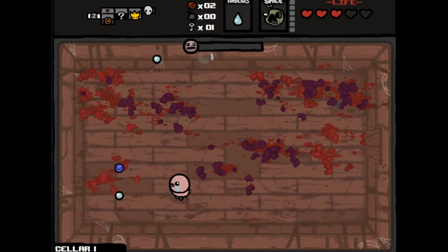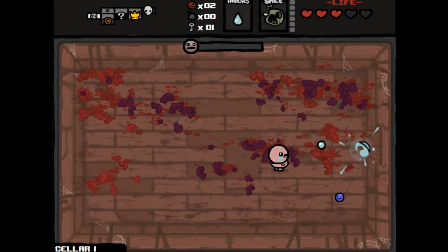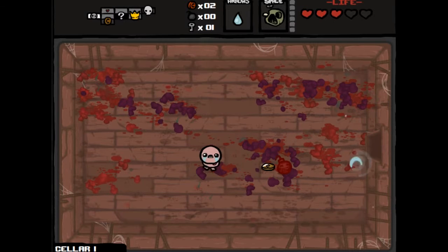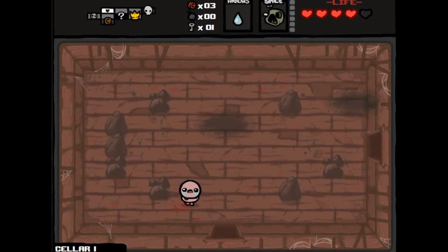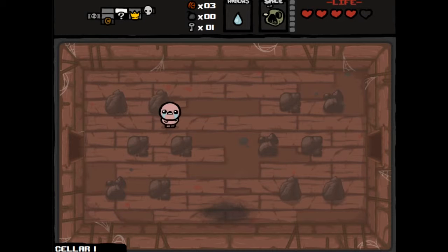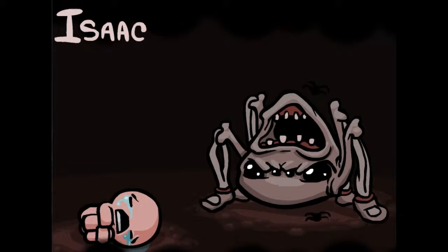Whoa, almost took damage there. Not that it really matters — I don't think you get a devil room on the first floor at least. I've been watching NorthernLion and he never seems to get devil rooms on the first floor even if he goes through the whole floor without getting hit. So I'm not sure if devil rooms on the first floor are even possible.